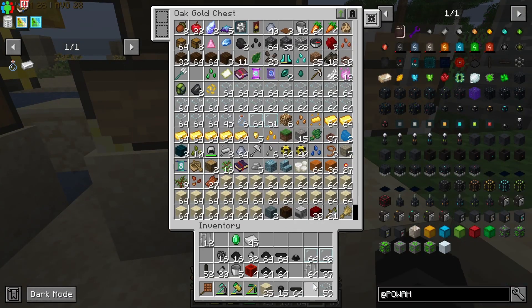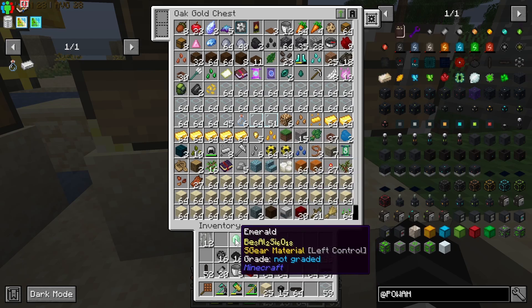There we go — runeforged greaves. Now I've got protection five, mending, depth strider five, stable footing and feather falling five. I'll take it.